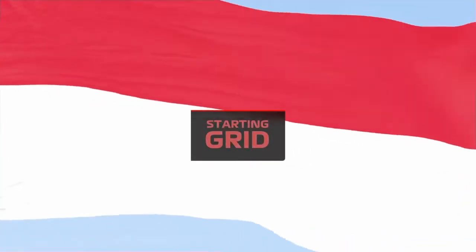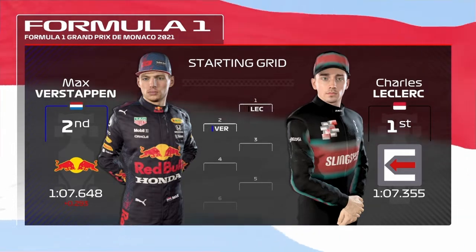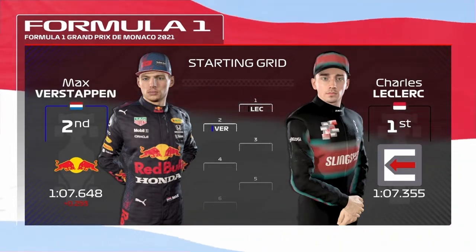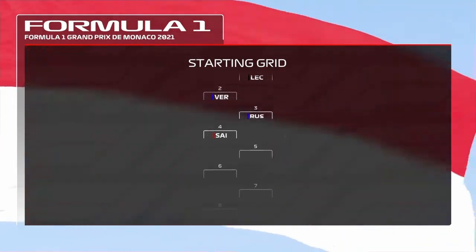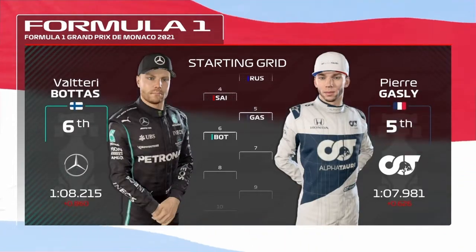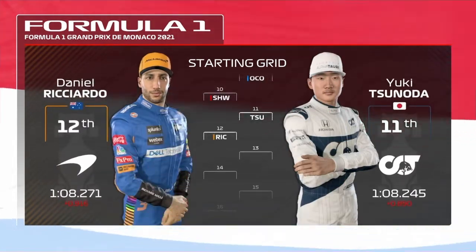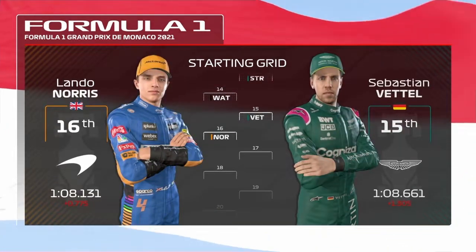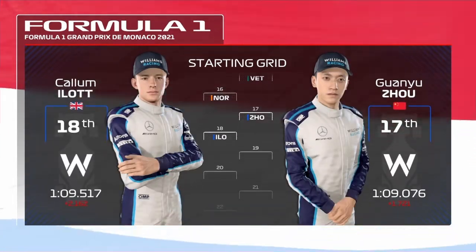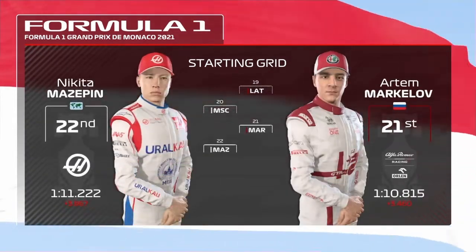Off the back of a fantastic qualifying session, it's time to see how our starting grid looks for today's race. A fantastic effort from Charles Leclerc yesterday puts him on pole, edging out Max Verstappen who'll start from P2. Moving on to the rest of the grid: Russell, Sainz, Pierre Gasly and Bottas. Ocon and Robert Schwartzman. Tsunoda, Ricciardo, Lance Stroll, Vettel, Norris, Guan Yu Zhou, Callum Ilott, Latifi, Mick Schumacher, Markelov and Nikita Mazepin.